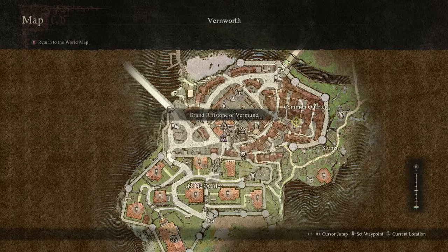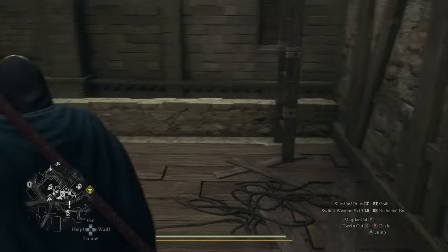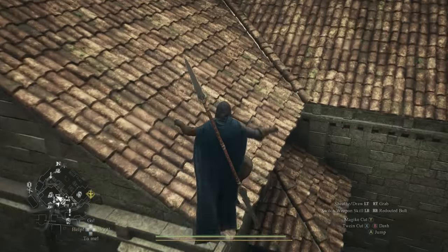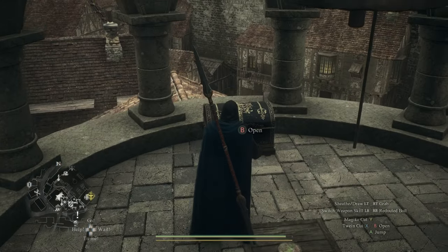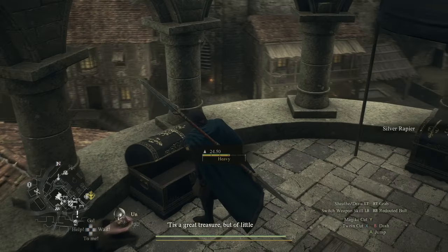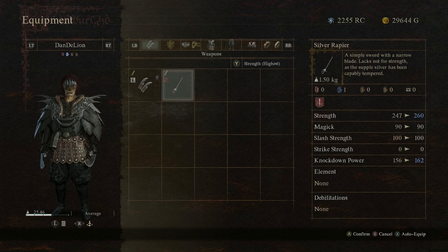Up first is a bell tower on top of the riftstone inside Vernworth. To reach this location all you need to do is enter the inn, go to the top and head outside, climb the ladder over to the roof, jump the rooftops and climb up into the bell tower. Inside here you'll find a fantastic silver rapier weapon for fighters, which is a really strong sword for the early game, allowing you to save your gold while still getting a very strong fighter weapon.